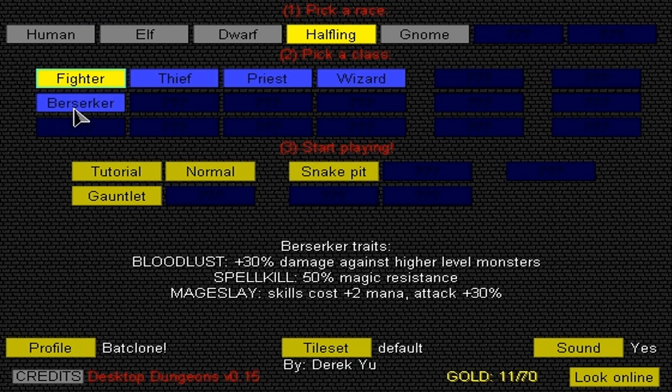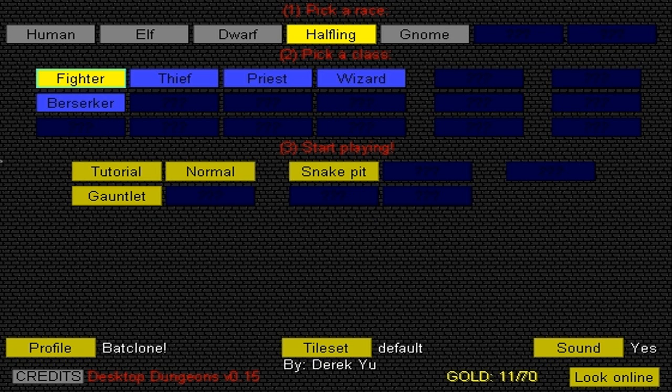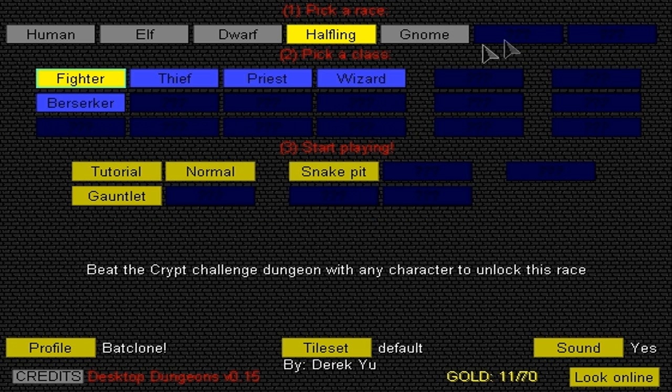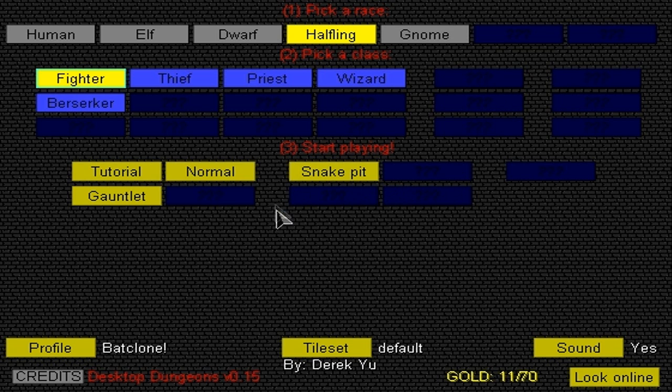Now we have the Berserker class unlocked, which we're probably going to do in another episode. Next will be the Thief, and I'm going to do the Priest and the Wizard. Then we'll go down like that — hopefully it'll be a 12 class, maybe a 12 episode series. We might do some of the special stuff too. Hopefully you guys like this. Once again, it's a free game, it's a lot of fun, it's a lot of strategy. Leave what you think of the game in the comments, the link will be in the description. Till next time guys, see you later.